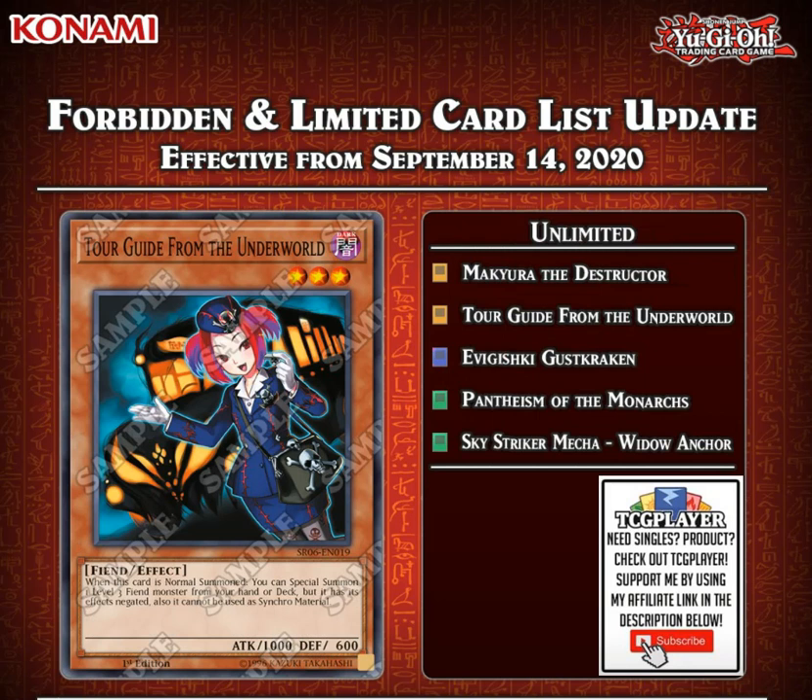Finally for the unlimited cards, we have Makyura the Destructor going back to 3. This is a card that received an errata recently, making it a lot less good than it used to be, so it makes sense that it goes back to 3. We have Tour Guide of the Underworld going from 2 to 3, which is really cool — it's going to help push product for Phantom Rage and it's also just a very good card for Burning Abyss. And then we have Eva and Gishki Gustkraken. This is something no one could have been expecting — the Gishki hand loop might be coming back, so we're going to have to see what happens with Gustkraken.